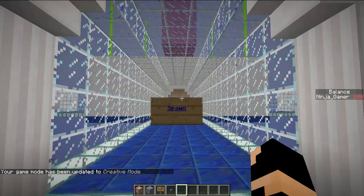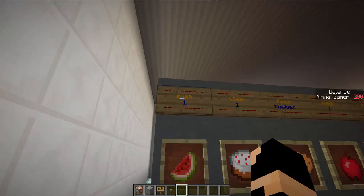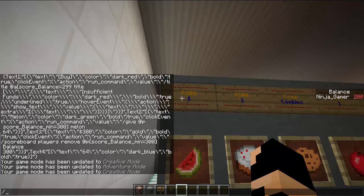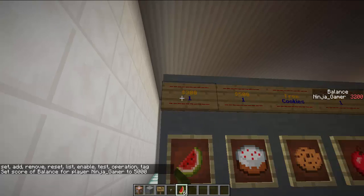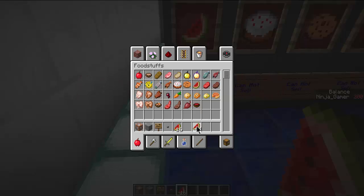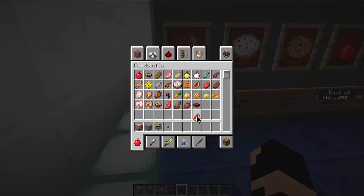Basically, if you have a server and you want to make a shop using the scoreboard — right now if I try to buy a melon it says insufficient funds. If I do scoreboard players set ninja_gamer balance 5000, now I can buy all the melons I want until I reach insufficient funds again. And if I had a stack of melons I could sell it, but if I don't have a stack I don't sell it and I don't gain money. So I have to have melons and right-click it.